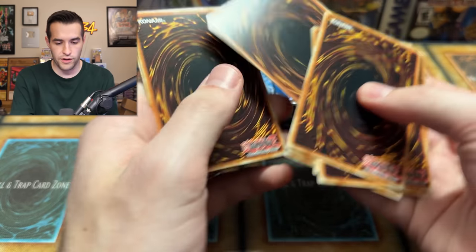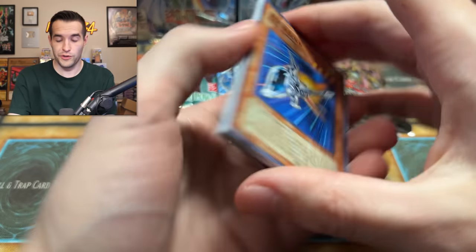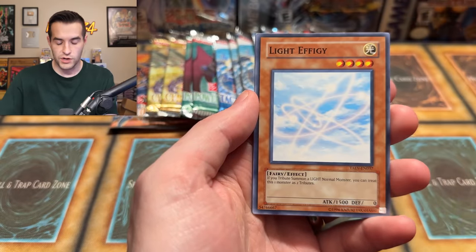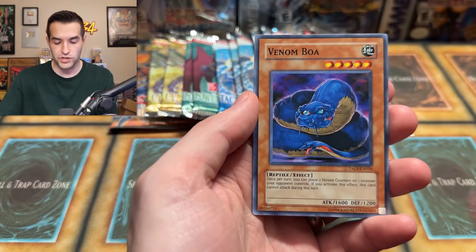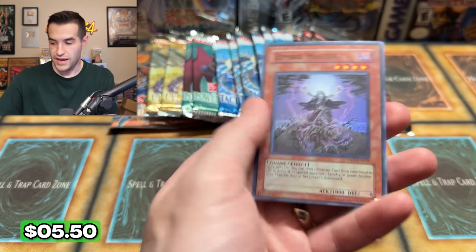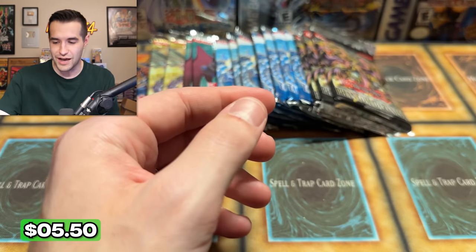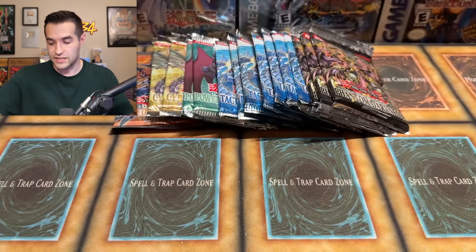One, two, three, four — flip whatever that is around. Hopefully another Ghost Rare, maybe the Error. Flintlock, Rise of Snake Deity, Convert Contact, Gardner, Dolphin, Light Apogee, Amulet of Ambition, Venom Boa — another Zombie Master! It's a playset — they really want us to play those Zombies. D.Va Zombie in Edison format is a pretty fun deck. What a long video, guys — totally worth it, though. Been incredible.